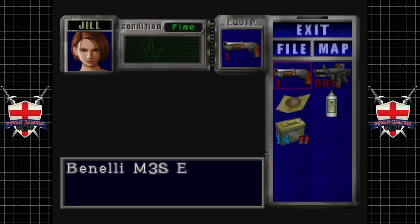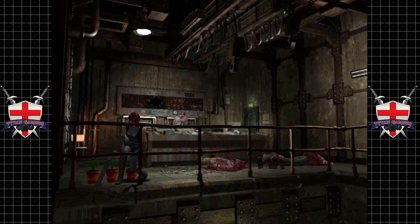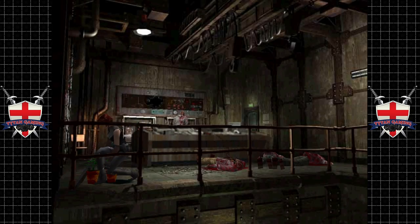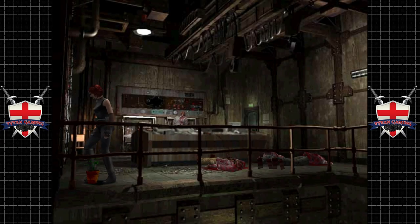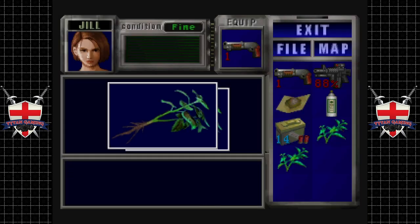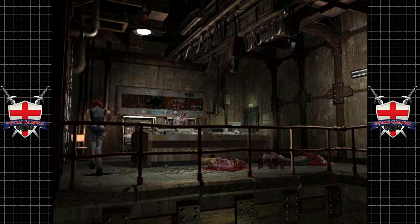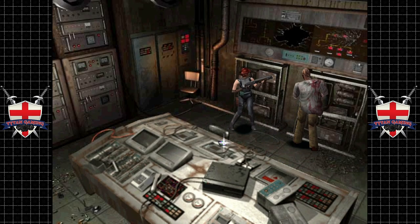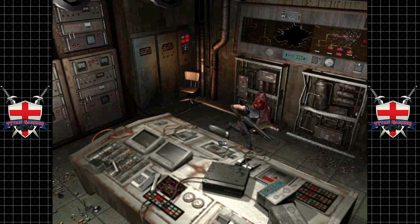That was bad, but it's not as if we're counting the rounds or anything. We've got quite a lot in stock. We've got some health now — not that we were really low on health, but I guess one can never have too much. Hey, dick breath. Spread your brain all over the place.